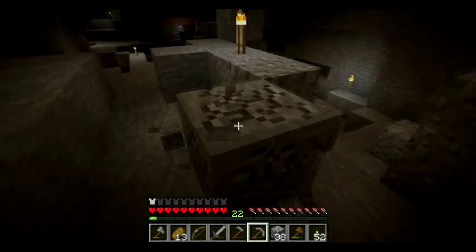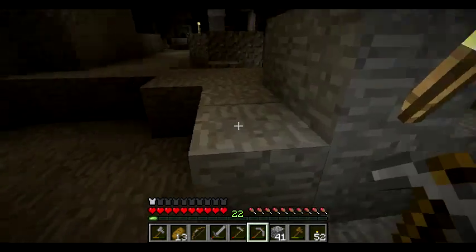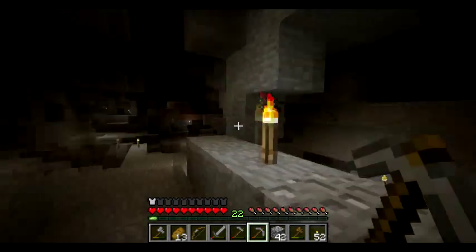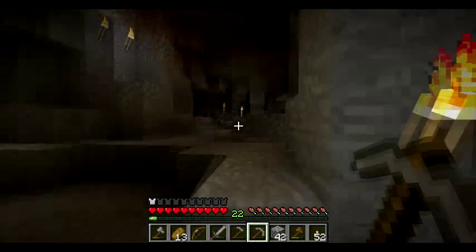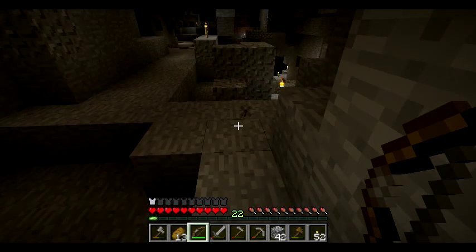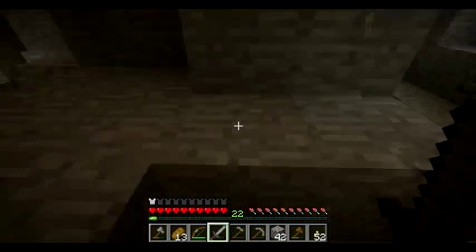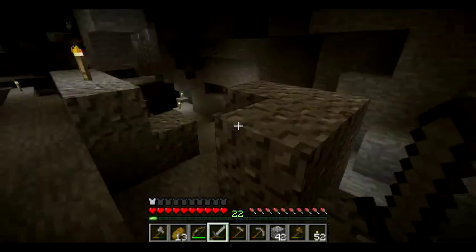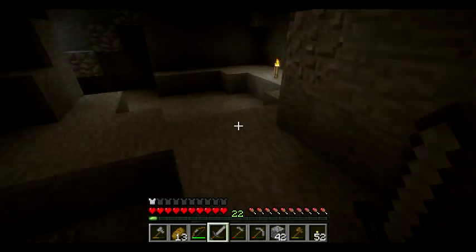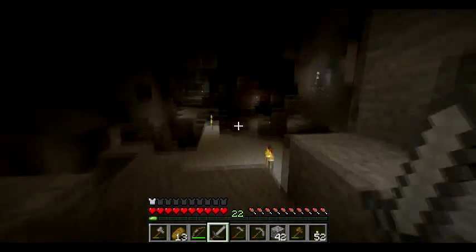Next mob is skeletons. Skeletons will try to shoot you with arrows — pretty obvious, they have a bow. But to get to you, they will actually circle around corners. If a skeleton is here, he's going to try to shoot at me. If I go around a corner, he's going to walk up to me and still try to shoot — and that's when you strike, that's when you do the ambush. They'll just constantly pull themselves in closer to you so you can kill them.